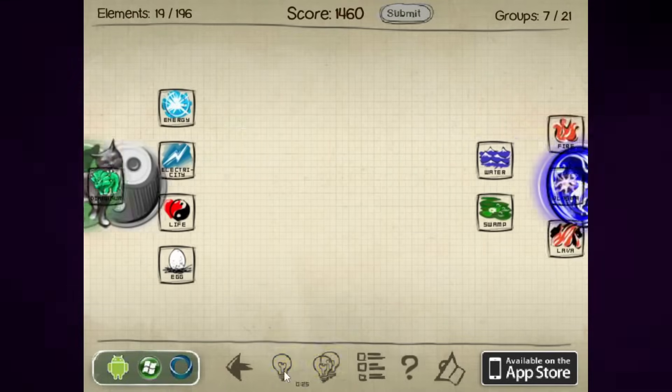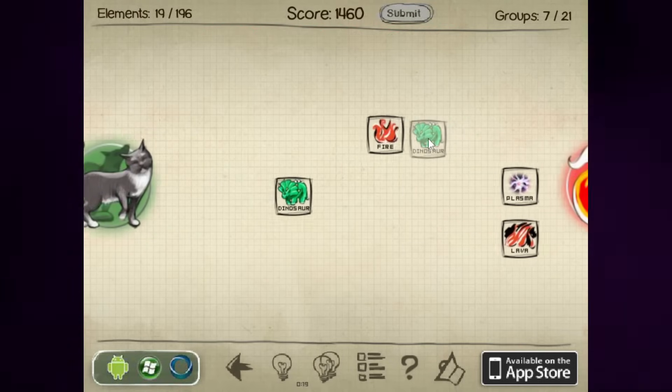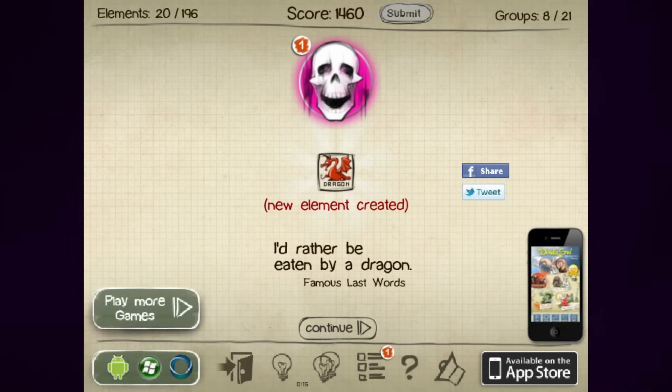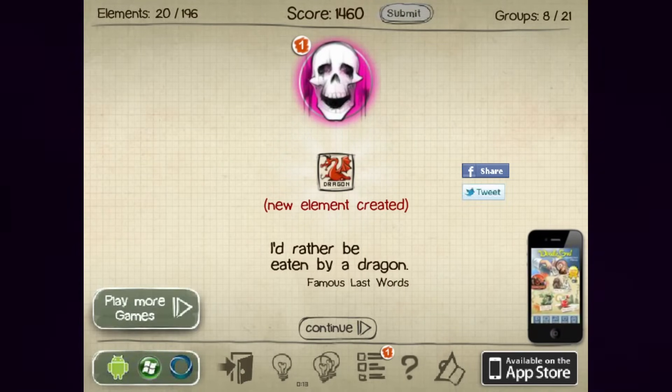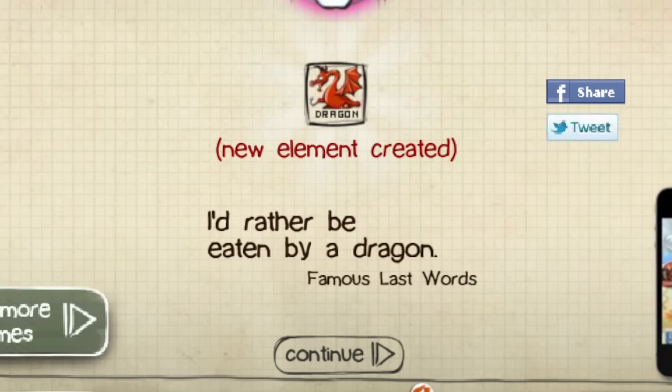There are also hints — should we try one? "Some of these elements may react." A dinosaur on fire — what, ash? A dragon! No. Silly me, of course a dragon. Why did I think it was going to be ash? "I'd rather be eaten by a dragon." Famous last words. I'm sorry, do dragons actually exist?